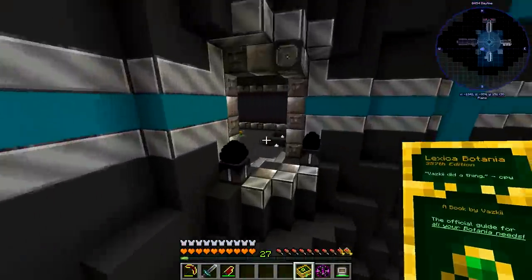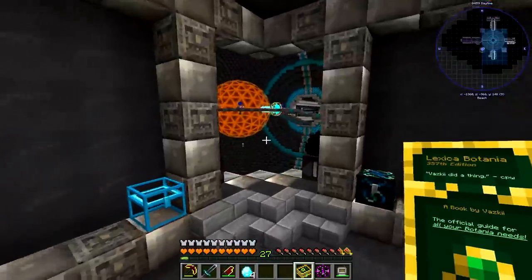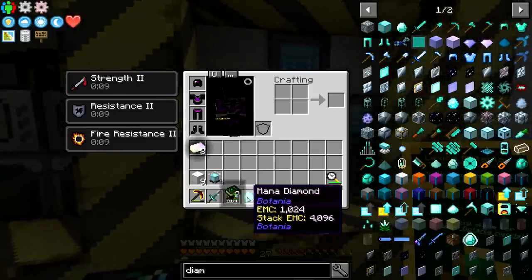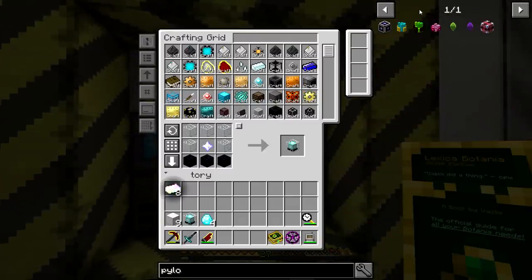Now let's head over to the Botania area. Because I did chickens, I really made doing Botania in this pack super easy — I didn't have to bother with it whatsoever except for tiny little things. Let's grab our pylons, we're going to need four of these.